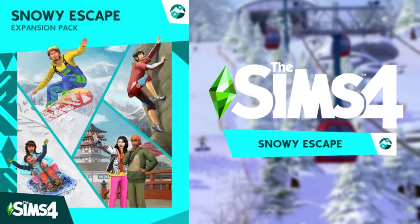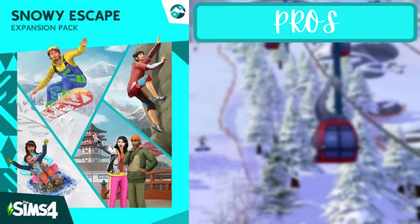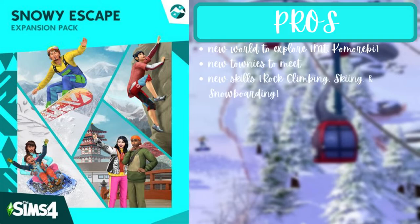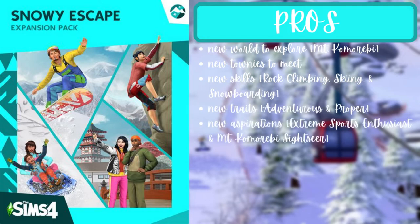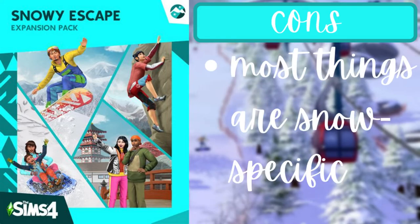That's all for the third tier. For the fourth tier, there are five packs: Snowy Escape, Spa Day, Outdoor Retreat, Strangerville, and Nifty Knitting. For Snowy Escape, the pros are a new world called Mt. Komorebi, new townies, three new skills — rock climbing, skiing, and snowboarding — two new traits — adventurous and proper — two new aspirations — Extreme Sports Enthusiast and the Mt. Komorebi Sightseer — a salary person career, vending machines, hot springs, and outdoor activities like hiking and sledding. The con is that most things are snow and nature-specific.